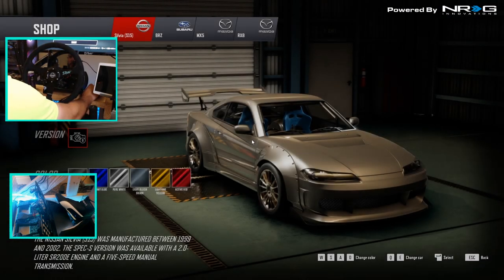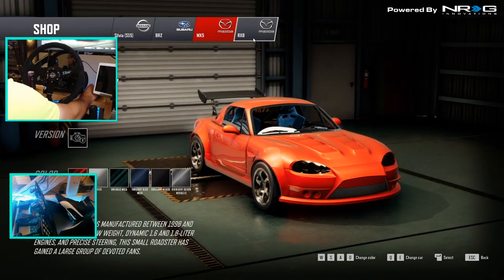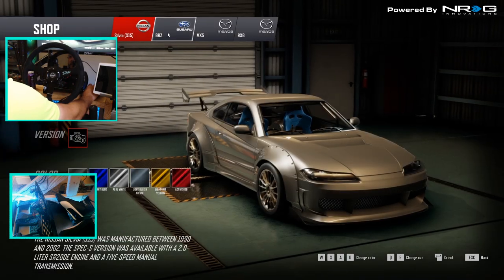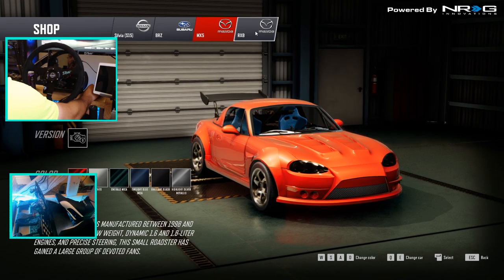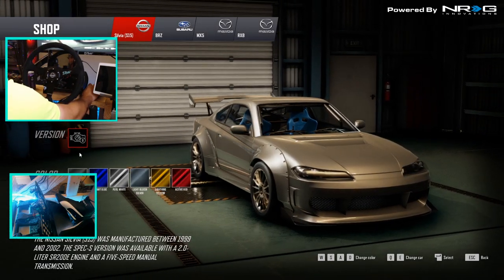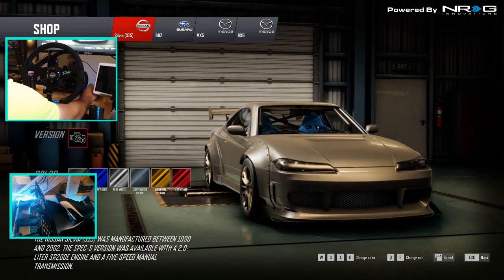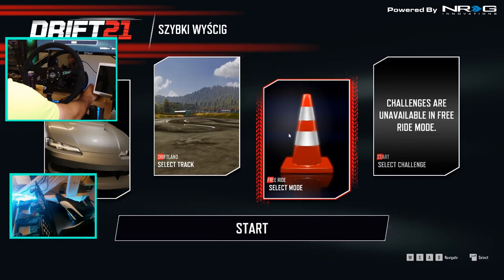I clicked Quick Race to see what it goes to. We have an S15 — oh, it's not my S15. We have a 600 horsepower S15. So we have some pre-built cars. We're gonna take out the S15. We have the toge, we have the north course — so there's a new course as well. We're gonna test out the physics at Drift Land just to see what they've changed.